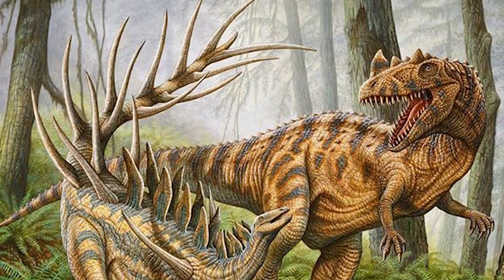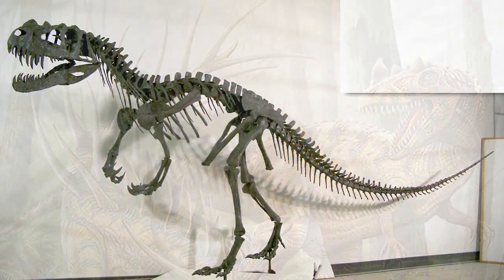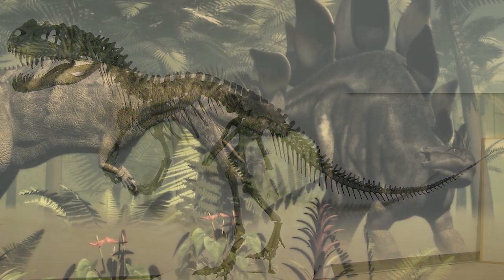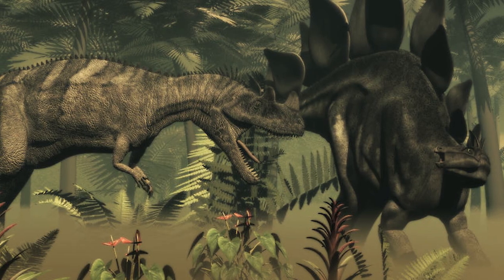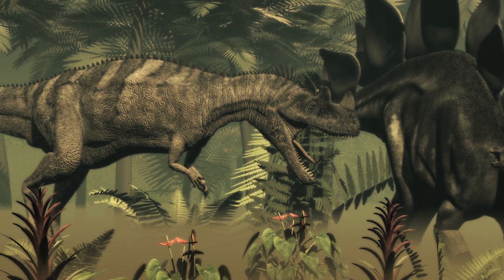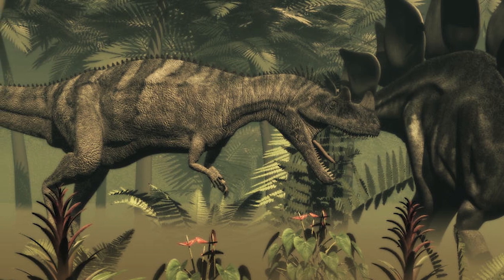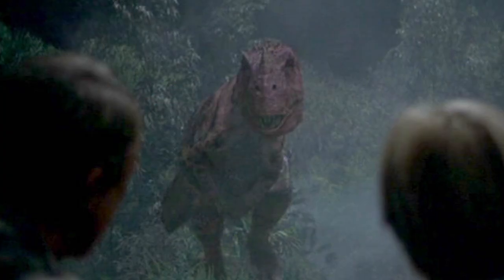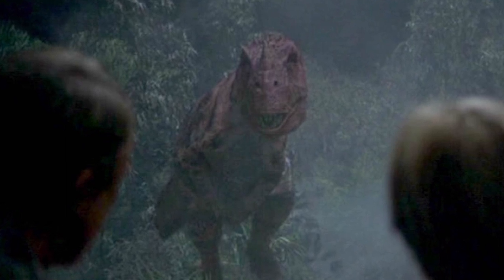Su nombre significa lagarto con cuernos o lagarto con nudo. Era un dinosaurio que se las tenía que ver con dinosaurios de la talla del Stegosaurus. Además, solía atacar en manada, aunque a veces en solitario. Una de sus presas más jugosas era el Camptosaurus. También tenía osteodermos en la espalda que le protegían de algunos ataques.